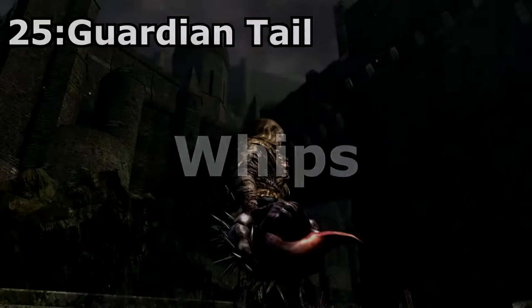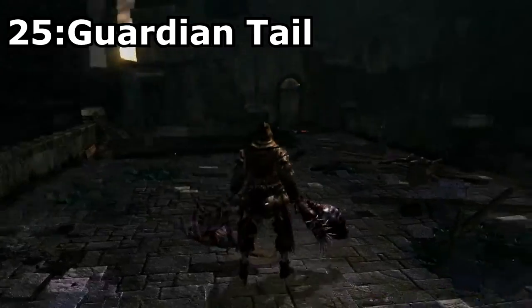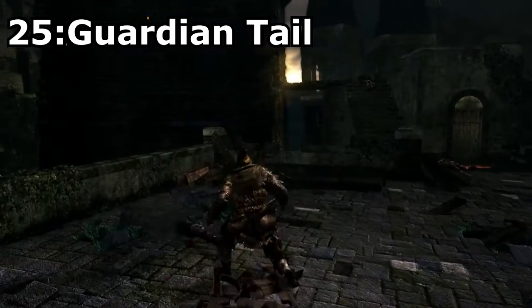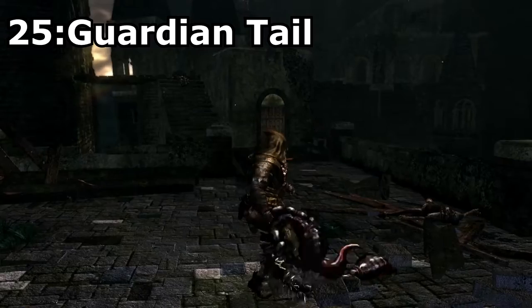Next up is Whips. Only one of the whips really impressed me, and that would be the Guardian Tail, dropped from the severed tail of the Sanctuary Guardian. This weapon is really cool because not only is it a scorpion tail, but it also inflicts poison damage, which is a nice feature considering not many other weapons do that. This weapon still isn't very strong, but it's still the coolest weapon in the game.